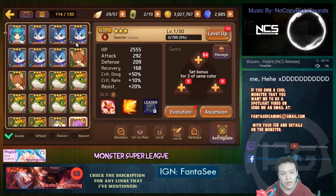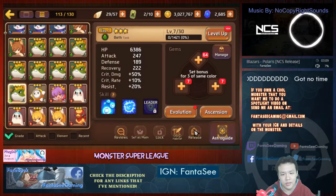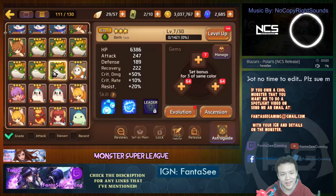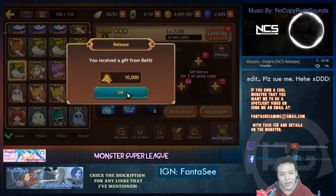I got some astro gems and some gold. You can always pop a few more, but most of the time it gives you fruit — you don't always get 100k gold. Getting 100k gold is actually supposed to be pretty rare.